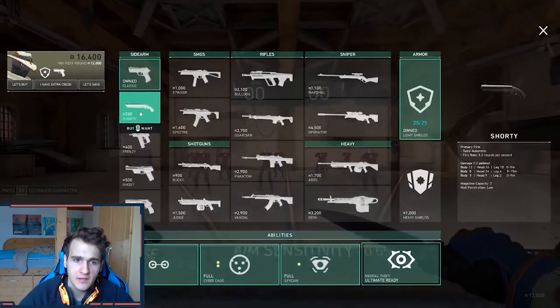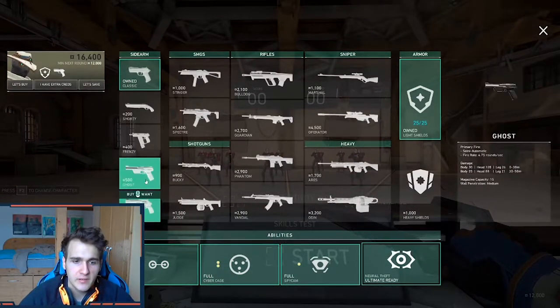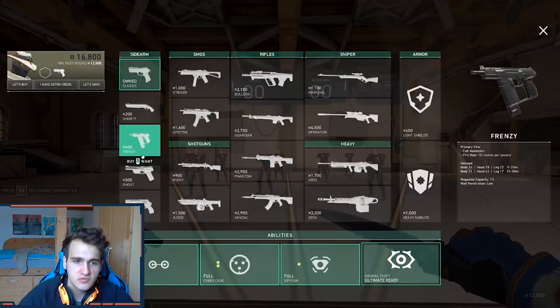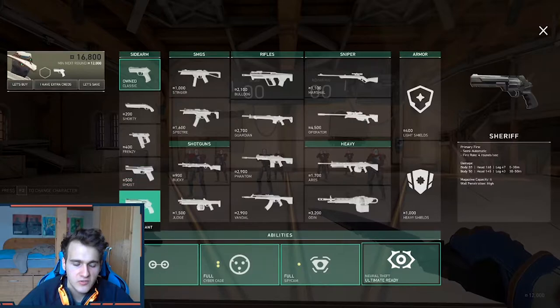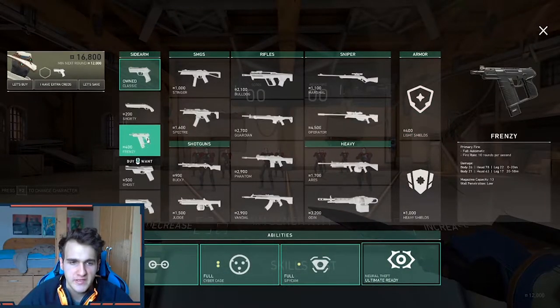Now I'm gonna go over each specific weapon. If I choose the sheriff, ghost, or frenzy, I can't buy a light shield.